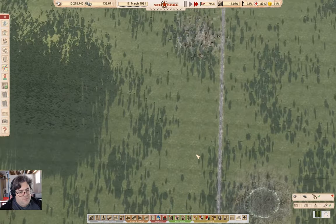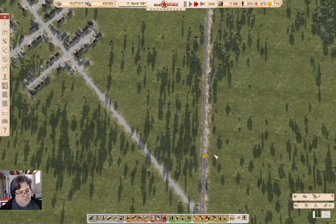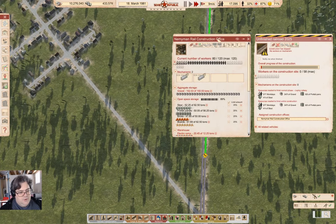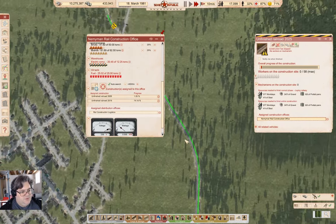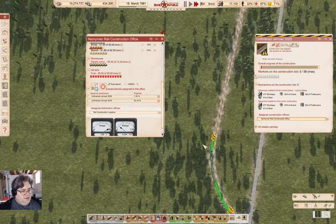Let's check in on the rail construction up here. We still have two bits assigned here, so that will continue doing its thing. Oh, that needs to go back and reload.